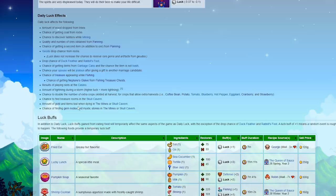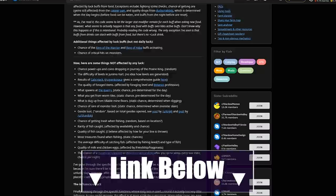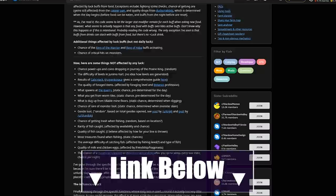If you'd like a more in-depth look at what luck does and doesn't affect, I suggest checking out the Stardew Valley wiki and a Reddit post from a few years ago that covers it well — I'll leave links to both in the description below.